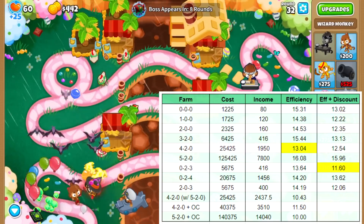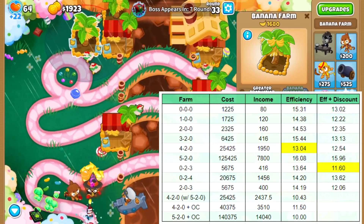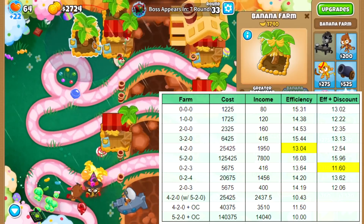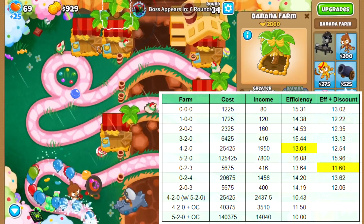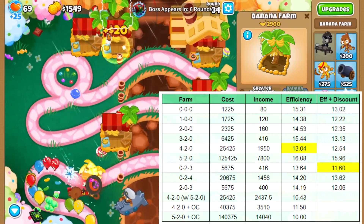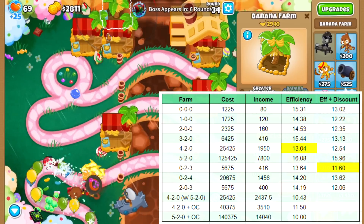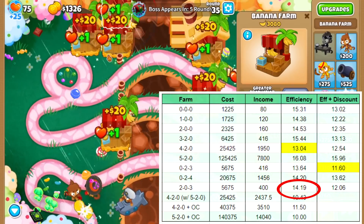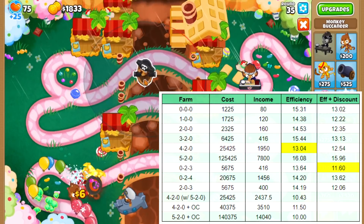Not including discounts, the 4-2-0 farm is the most efficient, but you can't get that early game so we rely on 0-2-3 farms. The 0-2-3 farm beats out the rest at 13.64 rounds to make back the cost of the tower. However, I always go 2-0-3 early game just to prevent myself from needing to sell the 2-0-0 farm to get a new 0-2-3, because the extra 16 bucks you make from a 0-2-3 is not really worth selling an entire farm for it.